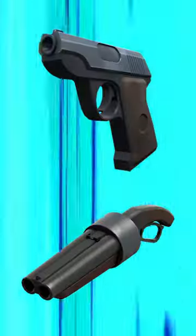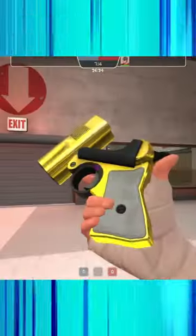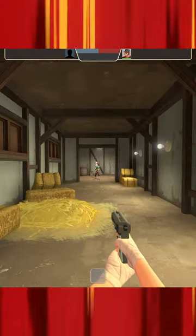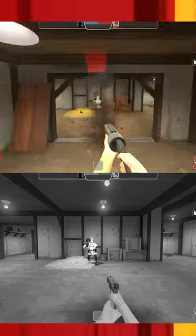Shortstop strats. The Shortstop is a crossover between your Scattergun and Pistol, holding four shots that all reload in a single clip. While it deals less damage than the Scattergun, its narrow bullet spread and fast reload times make it reliable at longer ranges.